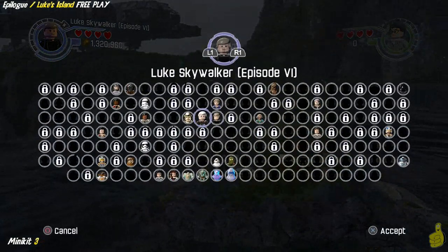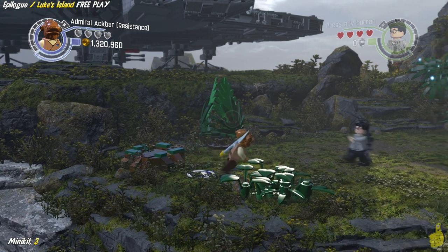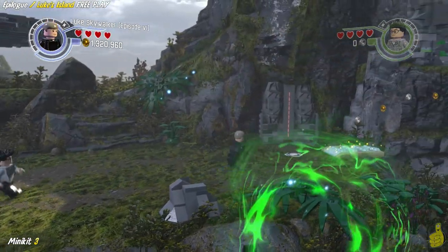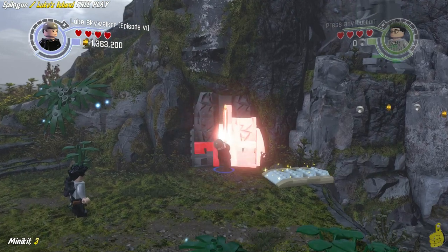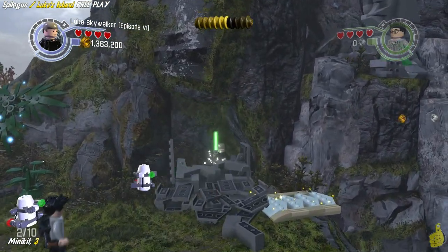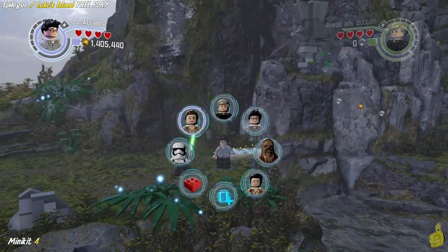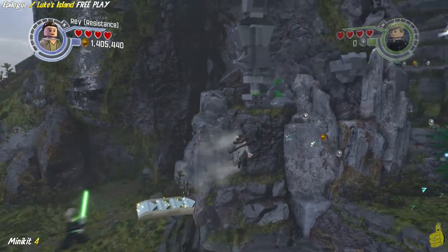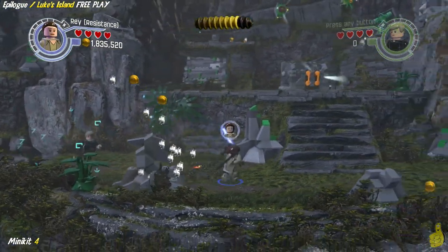Normally the AI or other character that you have there will follow you, but in this case for whatever reason, Ackbar switched to Luke Skywalker and was stranded on that island. But we needed a character with a lightsaber, so we switched to Luke, and he went ahead and cut that wall down like butter. Now we've got this little agility pathway. We need to switch on over to Rey — and we made it across!